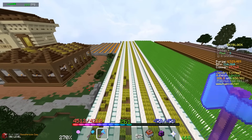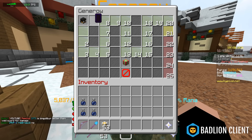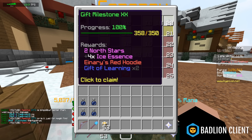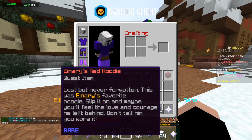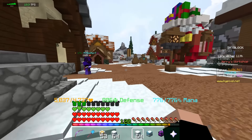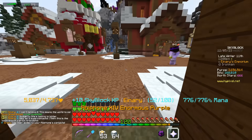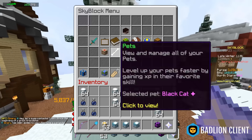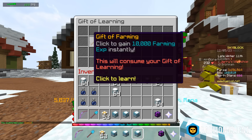358 unique gifts later — so most of the important stuff for the new winter island update. Let's start with the red hoodie, I've been trying to get this for a long time for the abby phone contact. I'm glad to help, thank you for the Skyblock XP. Also I got a bunch of gifts of learning — 10,000 XP of whatever type you want. I'll pick forging.